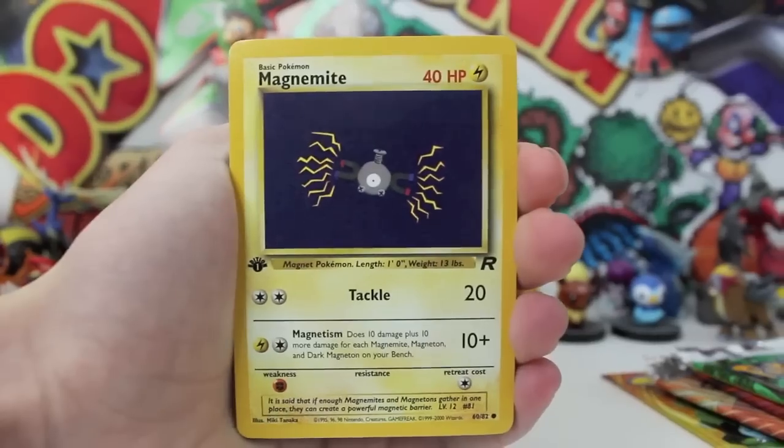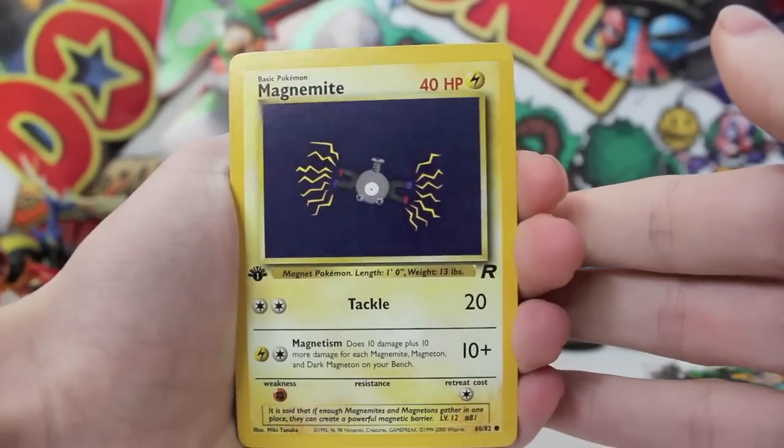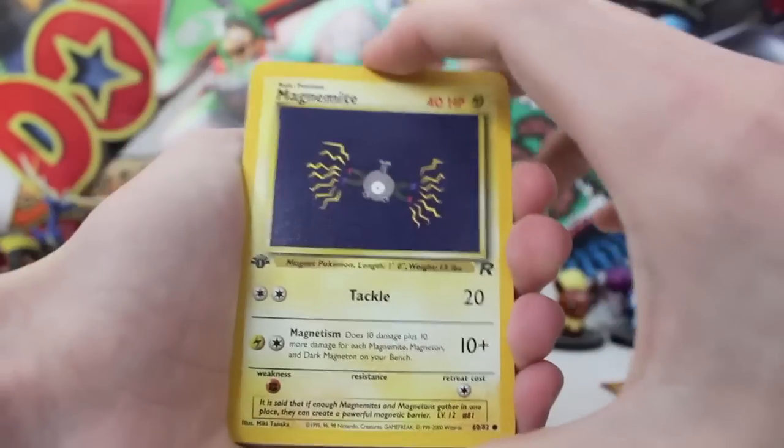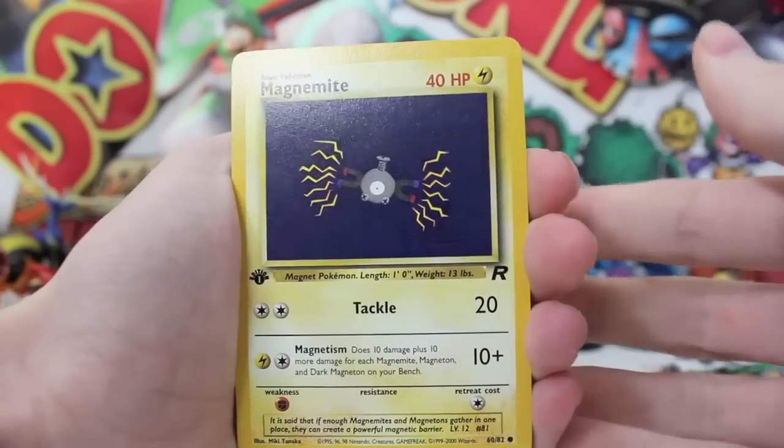Look at this — this is just ridiculous right now. The first edition stamp just makes me die — like, it's so cool. And look how they look kind of woody, or really thick, because the Pokémon cards in the old days were like super well made.